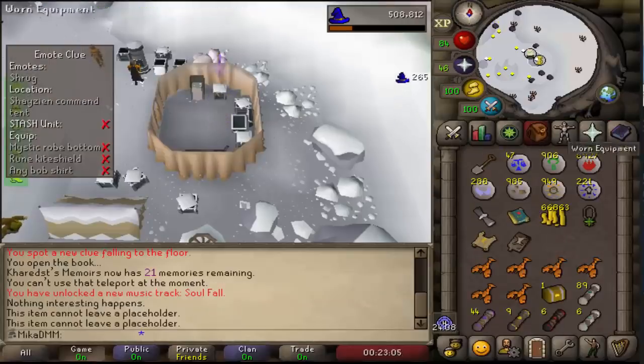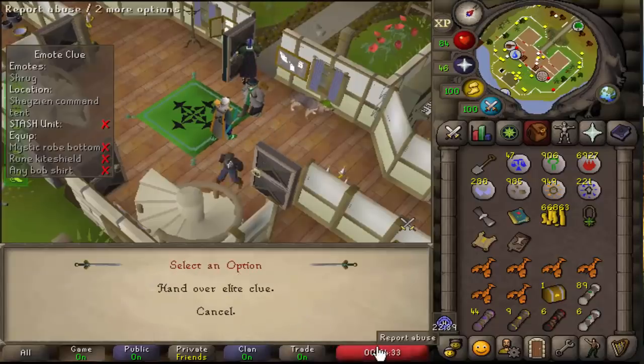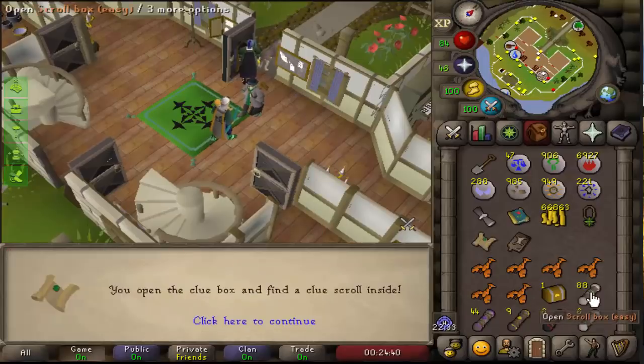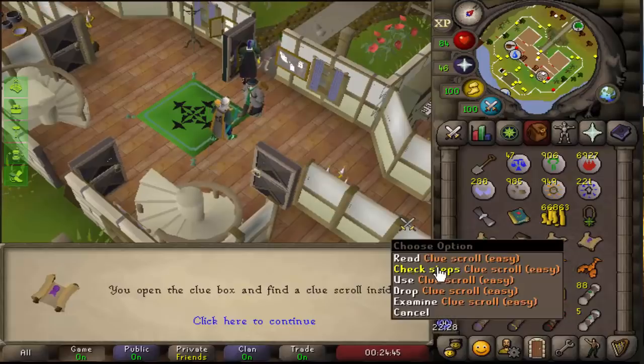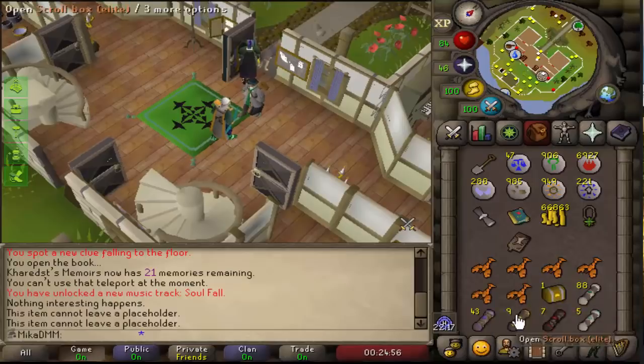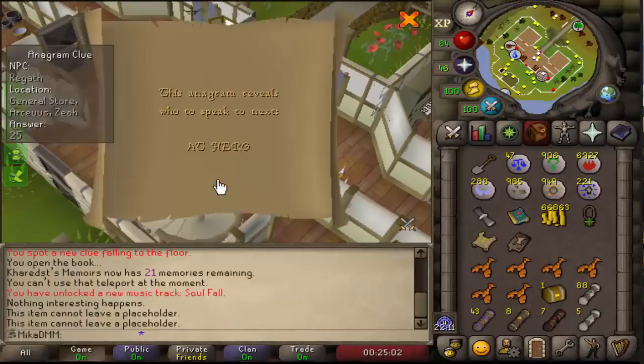We're going to do all of that in just a second. I've never actually done this before. Hand over an elite clue — okay, and I just need an easy, medium, and hard, and I can use those on him. He gives me a stackable master, which is awesome. So we're definitely going through elites first and then moving on to masters for any future clue scrolls.